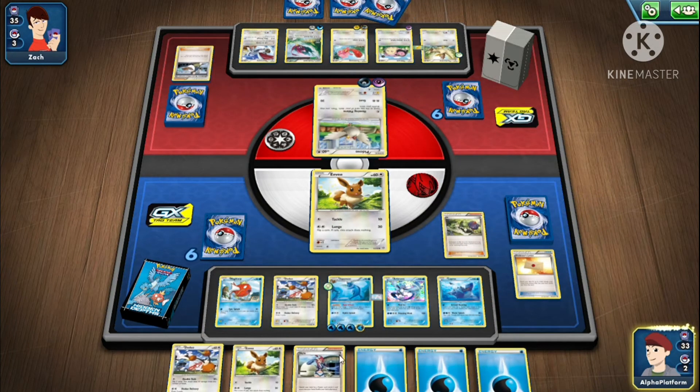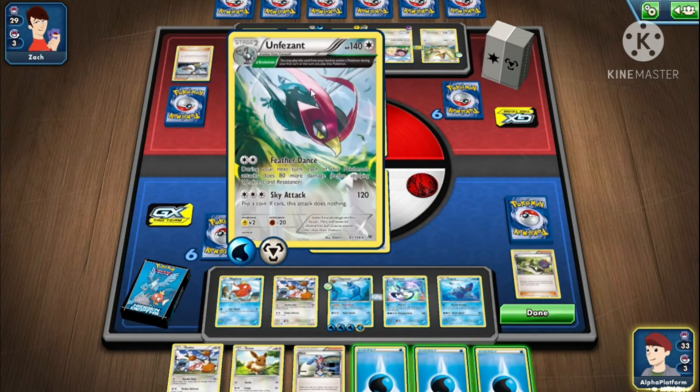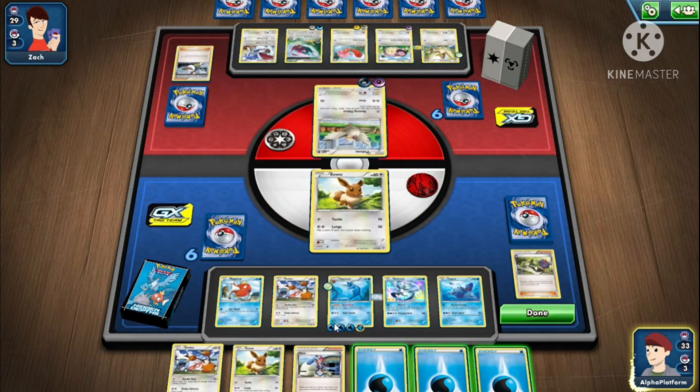Now we have half of our hand as energy — great. The one thing I'm scared about is Unfezant. I'm very scared of that. Sky Attack is very risky.